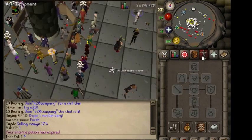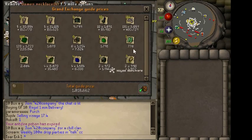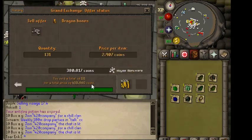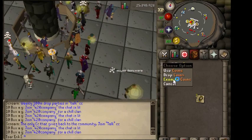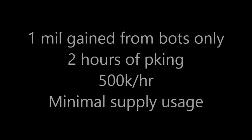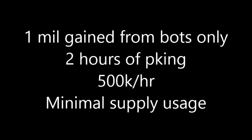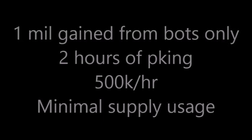I was close to my two hours and went up for one last trip, but ran into a team — that did not go well. After two hours of bot killing, I sold only the loot from bots, none from actual PKs, and made just over 1 million coins — that's 500k an hour with very minimal supply usage, just about 200 diamond bolts. This method is really quite profitable, so go up there and enjoy killing some bots. Hope you found this helpful — see you next time!